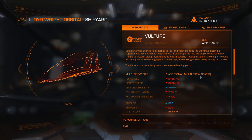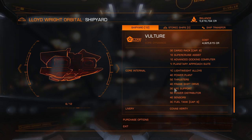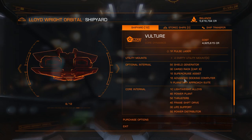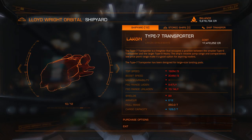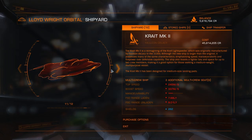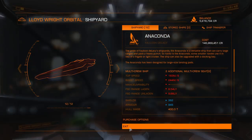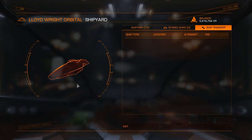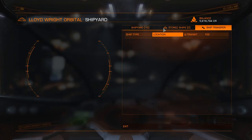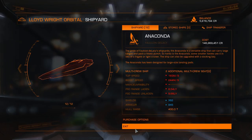We have the Type 7 Transporter. I was having a chat with Jarmik and he pointed out that I should get — the Anaconda? Or something else, I don't know what the name was, I forgot.